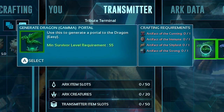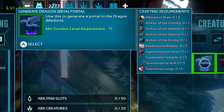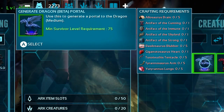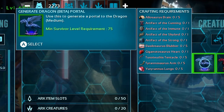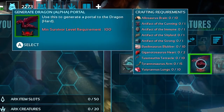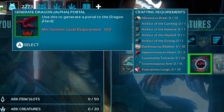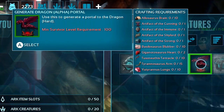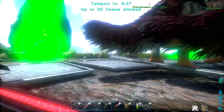To start the boss fight in Gamma difficulty, you just need those four artifacts: Cunning, Immune, Skylord, and Strong. For Beta difficulty you need those same artifacts plus some dinosaur parts — you've probably killed a bunch of these already. For Alpha difficulty, it's the same in higher quantity with the same artifacts. Let's do it in Gamma difficulty to show how it works.